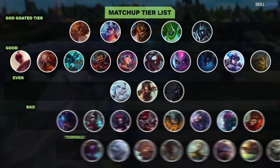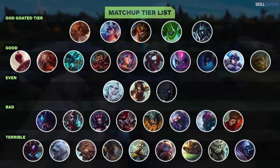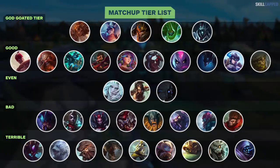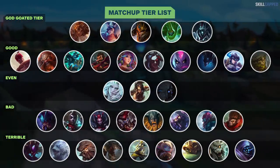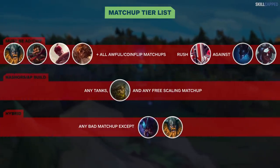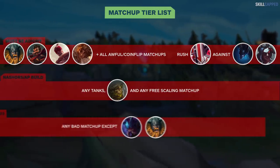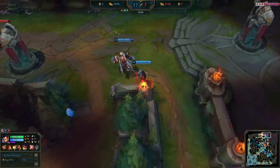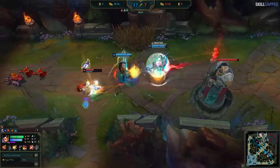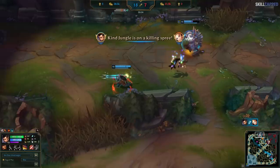These are all the common Xin matchups split into categories: the Kind Jungle direct-quote 'god-tier' matchups — please pick Xin if you see this champion; good matchups; even matchups; bad matchups; and terrible matchups. Matchups are the main determinant of your build and runes. Easier matchups mean you can go the hardest scaling full AP build, while more difficult matchups will likely be a hybrid or crit game. If you get off to a great start you can invest in a better late game, but the harder the early game, the better a hybrid build will be.